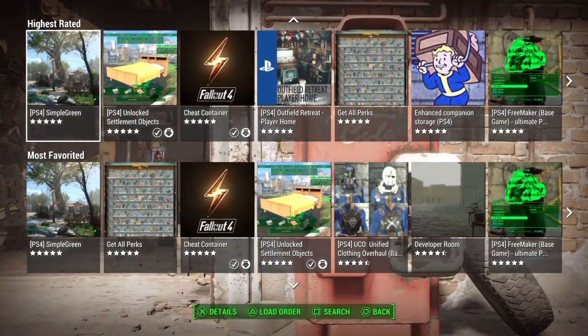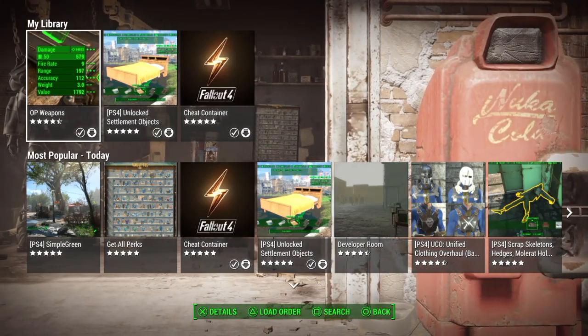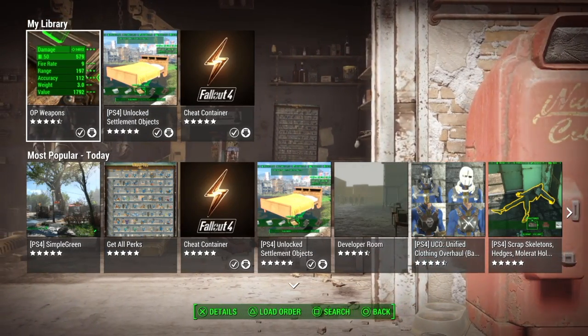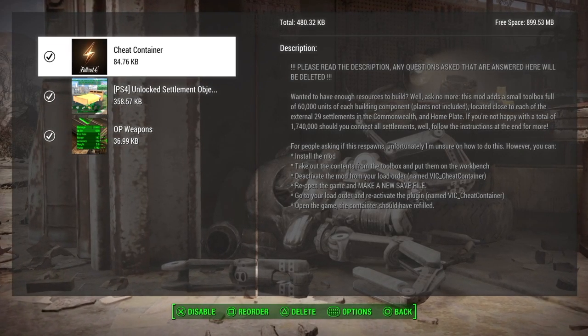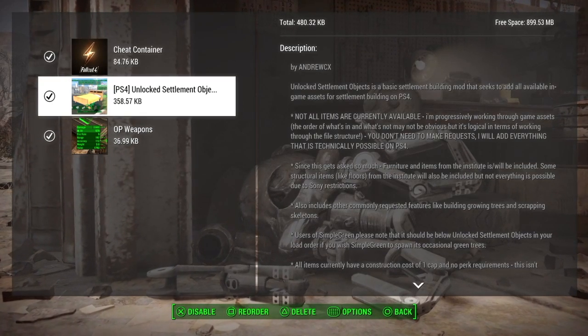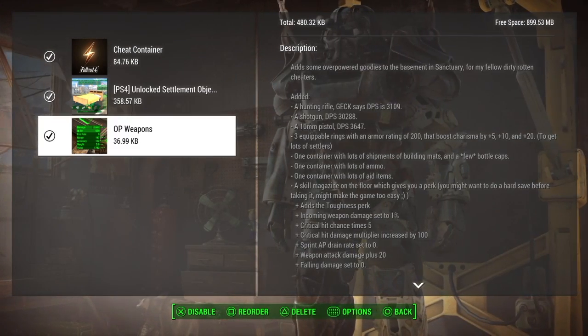When you install a mod, definitely read the description. Some of these mods have to be in a certain load order, which you can see at the bottom. If you hit that, you'll notice your load order. I've got the cheat containers first, unlocked settlement objects second, and OP weapons third.